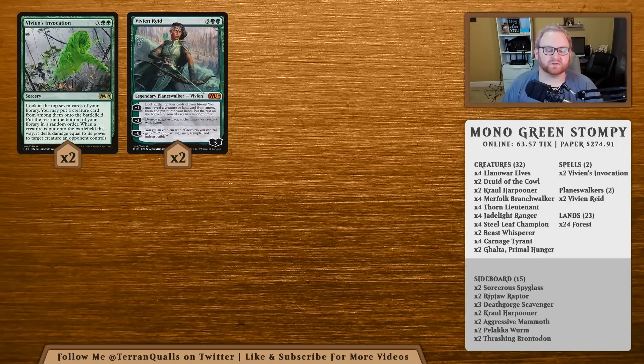For lands we have 24 in total — simple and straightforward. We could have added Detection Tower, but it doesn't really help us in game one or game two. So let's get on to our sideboard.